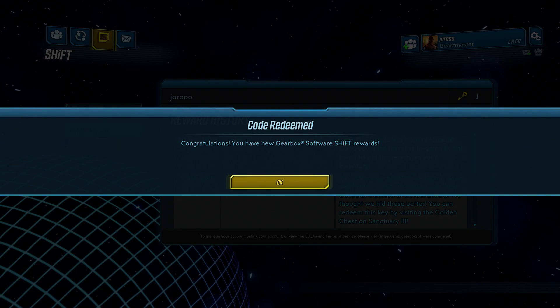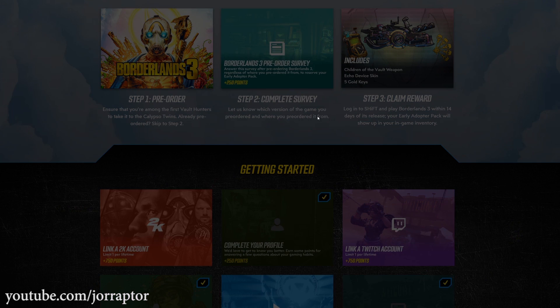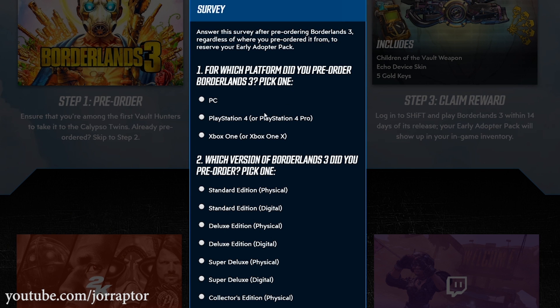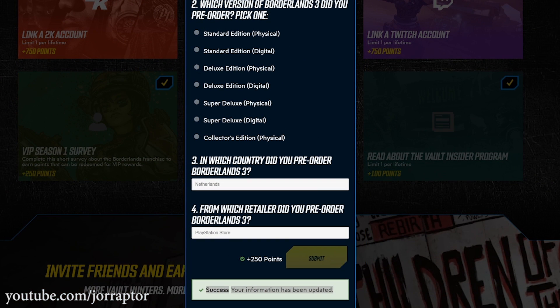And if you haven't done it yet, you still have time to claim the pre-order pack on the Borderlands website under the insider section. That will also give you five golden keys in your in-game mail after a few hours. You just have to complete a simple survey, and if you didn't pre-order the game but got it later, you can still claim this pack until September 27th.